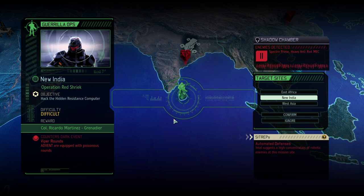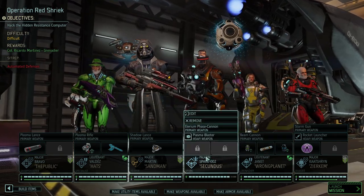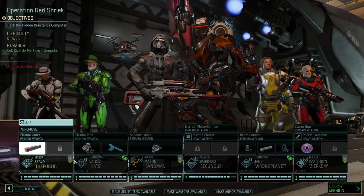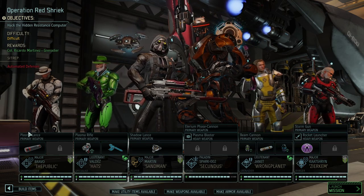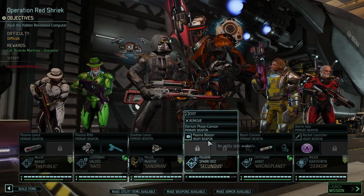It is time for the last leg of this campaign. Today we're in the Guerrilla Ops Operation Red Shriek. I figured we'd go for automated defenses as a mission mainly because I want that other colonel — having a really beefy full roster of yet another colonel in there. The run towards the end becomes very manageable. I was hoping it would be more overbearing and difficult, but even with the trash-tier items we're using, we're still having a good time. It seems like things are going in the right direction.